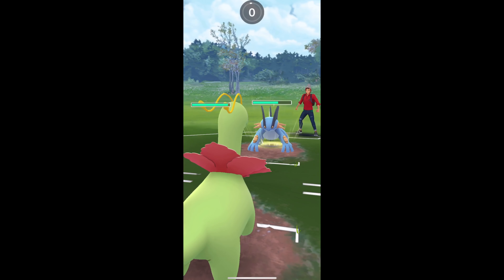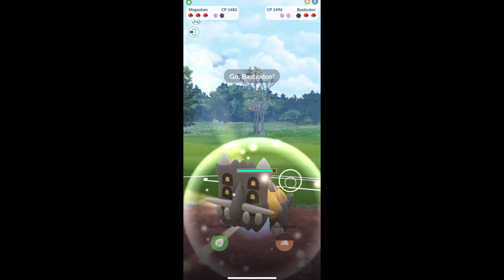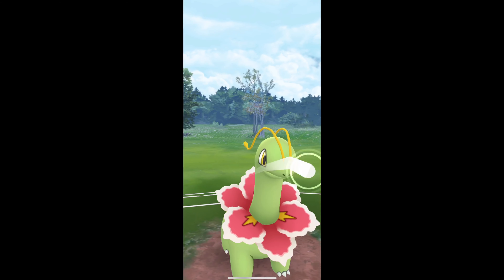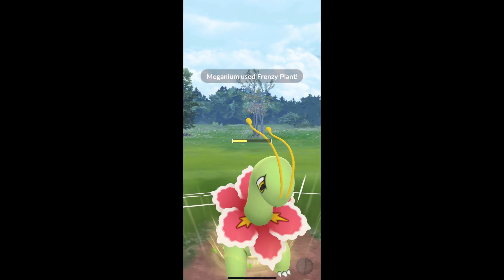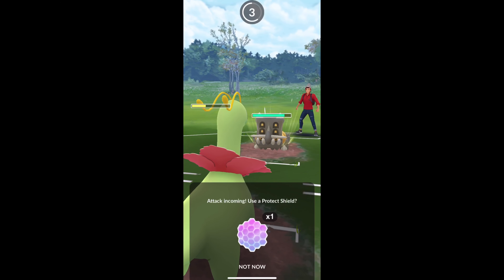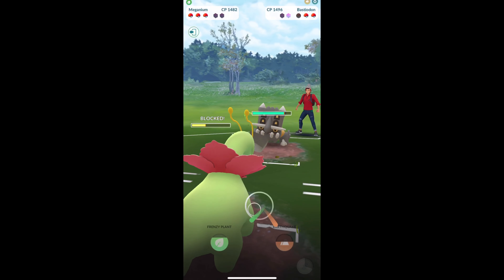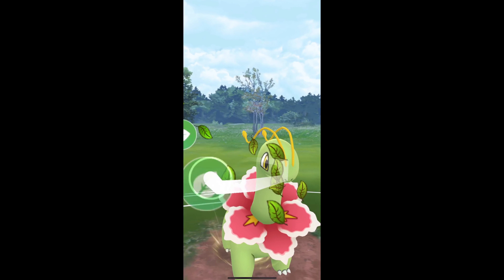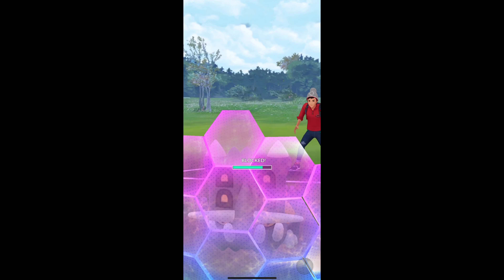Really good matchup here even though this is a lot of sludge wave — actually it's an earthquake — so we're gonna be okay. Then they switch into Bastiodon. We're gonna frenzy plant here. We are down a shield but this should take one of their shields. I decided to shield, flamethrower, and then I'm gonna throw another frenzy plant. If this goes through we'll do some damage, not gonna KO for sure, but we'll be okay.